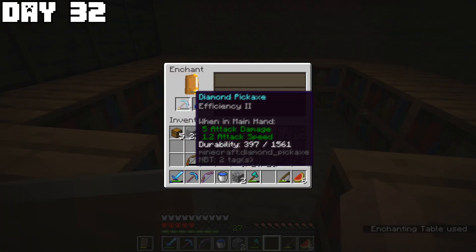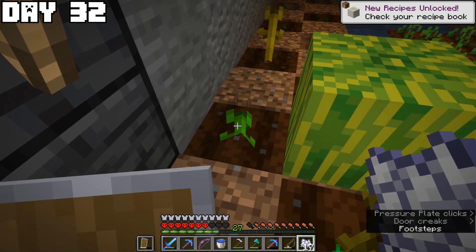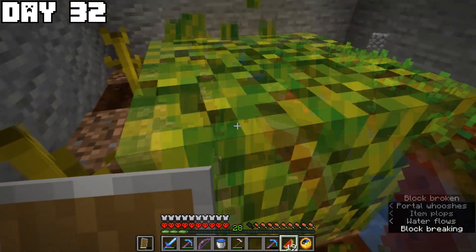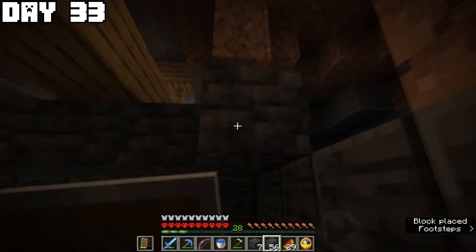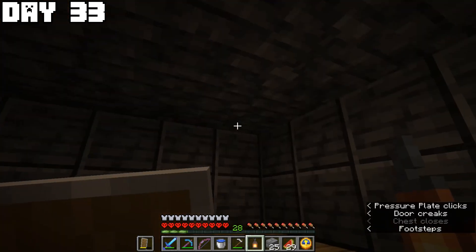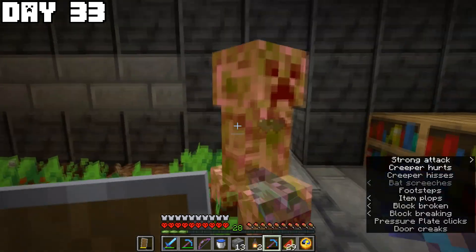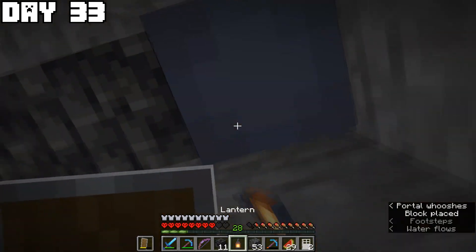I decided to expand the farm since melons were now my primary food source. On day thirty-three I decorated both the enchanting room and the farm — added grimstone to the enchanting room and a strip of stone bricks to the farm. Then a creeper blew up part of my base and I had to redecorate. The next day I continued decorating the farm room with grimstone and stone bricks, then went into the nether for more quartz and levels.